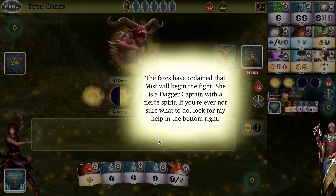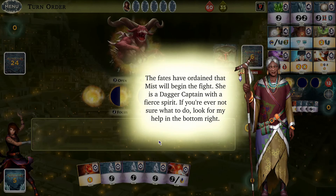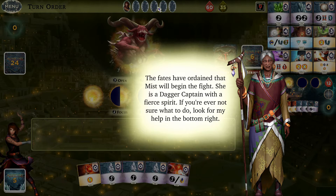The turn order in this game is randomized. At the top there are six ovals — two belong to Jian, two to Mist, and two to the nemesis — and that determines the turn order. Each round the turn order is going to vary, so you need to have an idea of who's coming up next, either by process of elimination or just playing the odds.